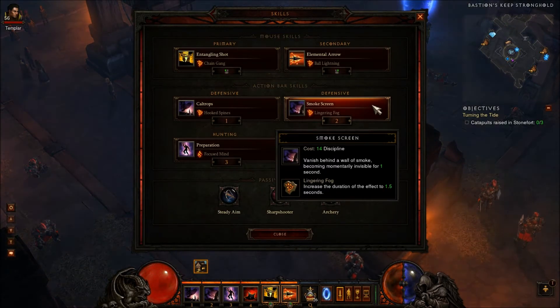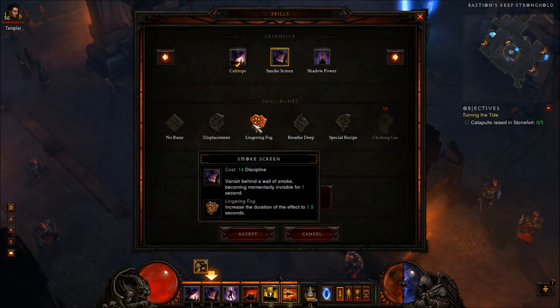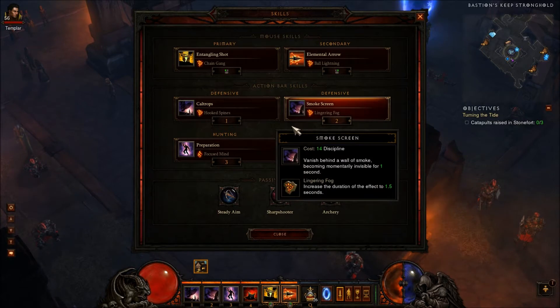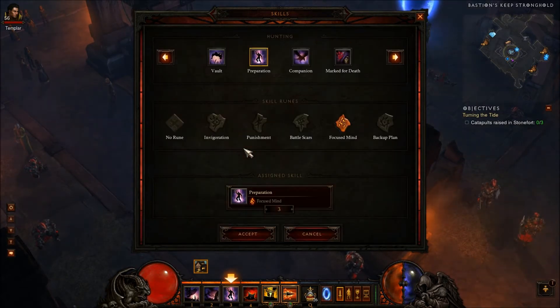Smoke Screen is really important for staying alive. I'm using Lingering Fog, which increases the duration to 1.5 seconds, and this is unlocked at level 23. In conjunction with Preparation, Focus Mind, this is really important — this is how you stay alive and get out of tight spots.